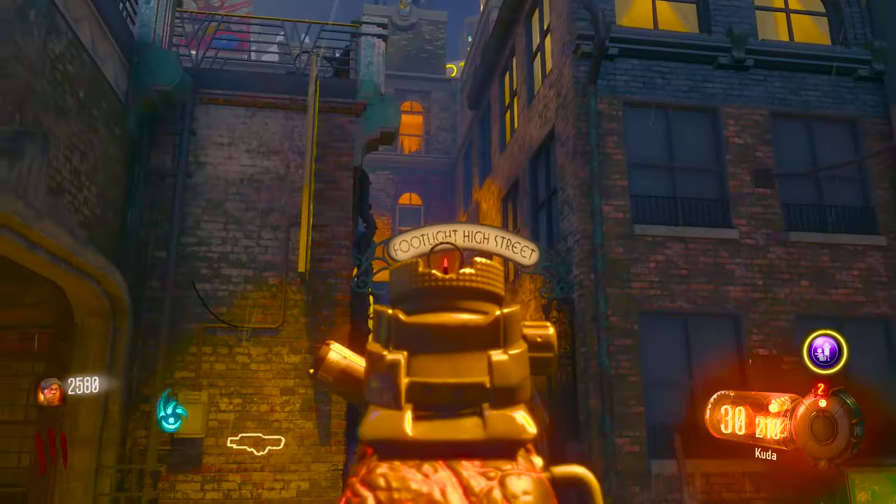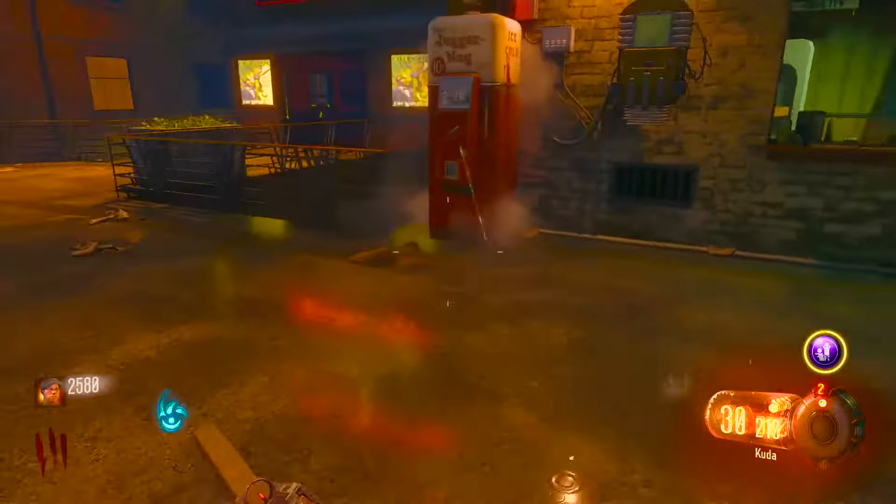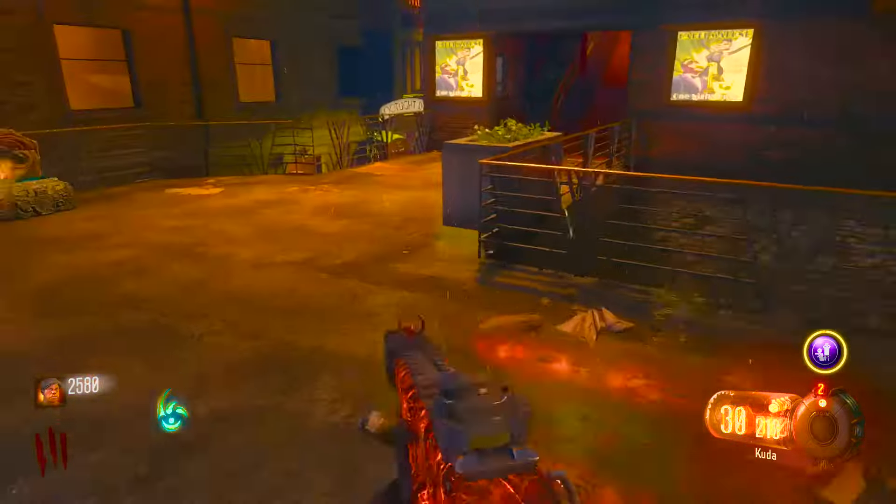The second piece can be found at the Footlight High District Street. The first location can be found on these chairs and benches. The second location can be found on this railing to the left of the perk machine.